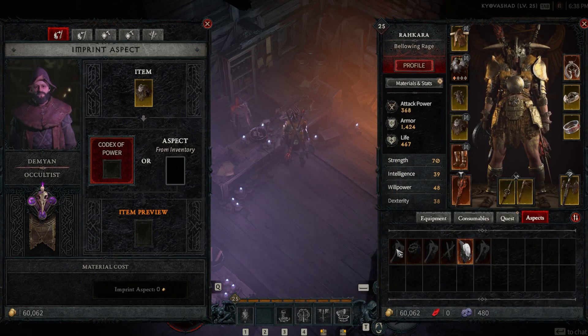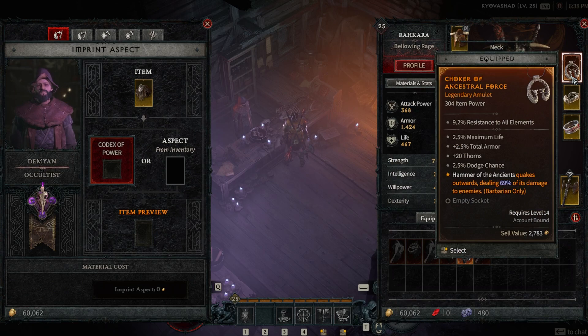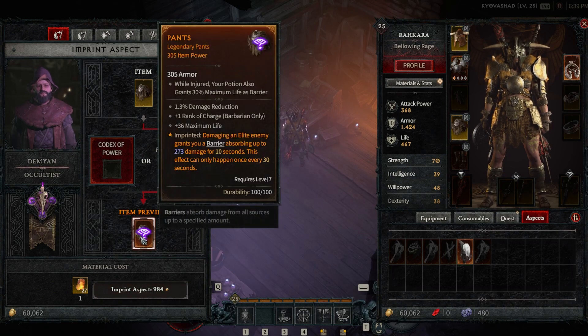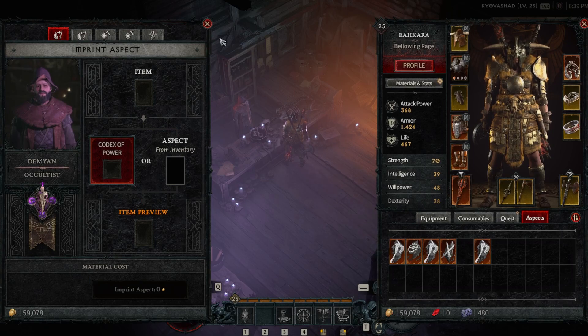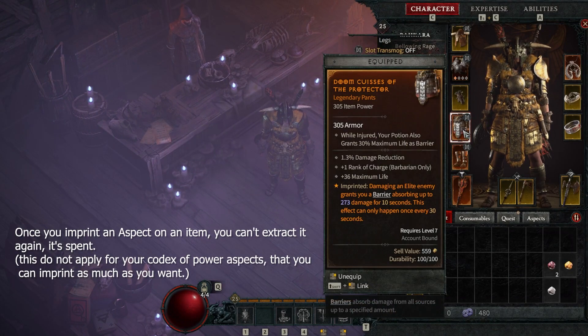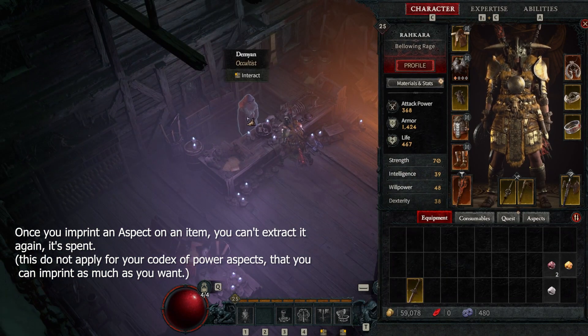From inventory, go to the Aspects tab — these are all the aspects you've extracted. I'm going to put this one on my pants, which will make a barrier that absorbs damage. You can see the allowed item types — if you put it on the correct slot, the power is increased by 50 percent. I pay the price. Now look — even the appearance of my pants changed to a legendary item! These pants now have the power from my previous item.